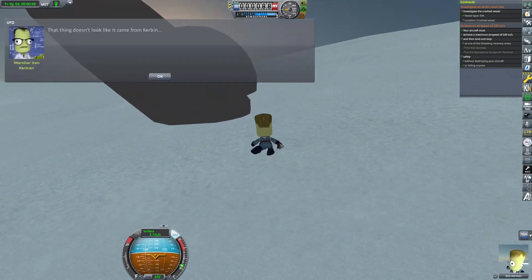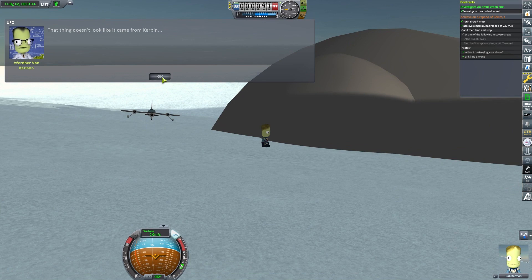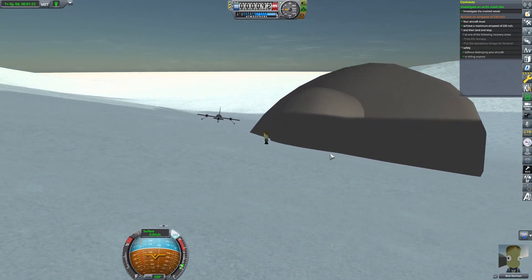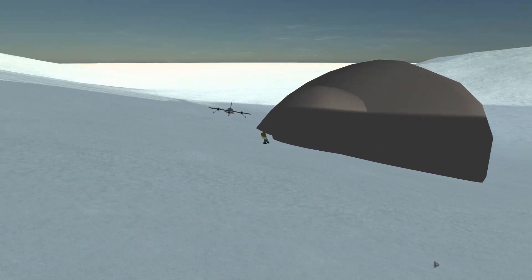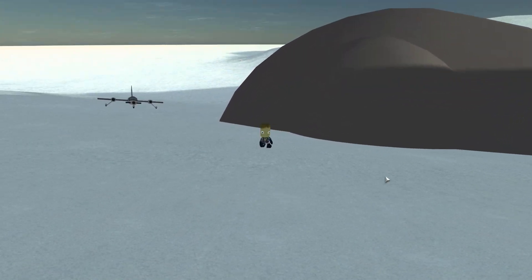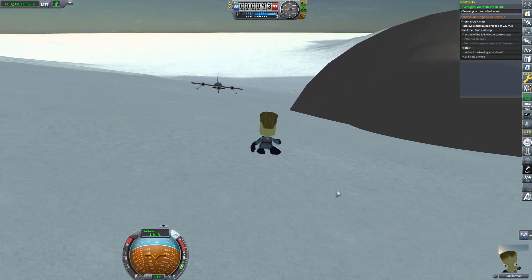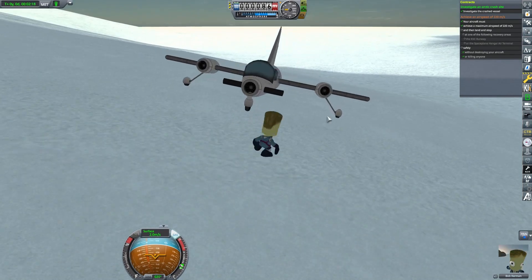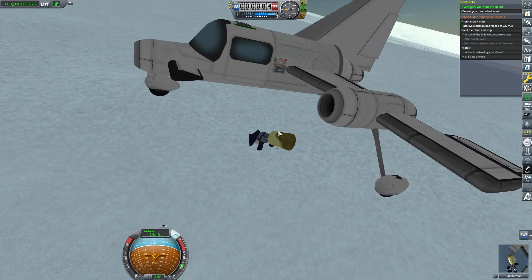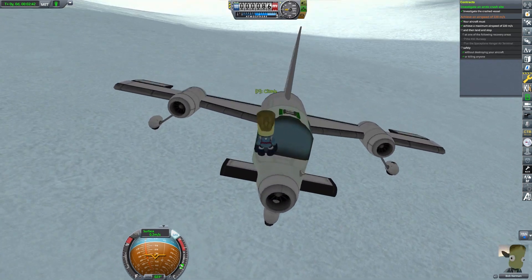This doesn't look like it came from Kerbin. Where did this come from? Are there any more crashed flying saucers around the Kerbin system? Are there any on Duna? What is going on around here? We got some more exploring to do. I like these contract packs where we've got to go find some of these oddities around the Kerbin system.